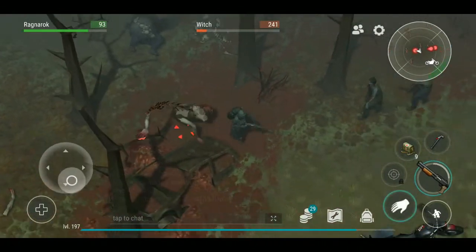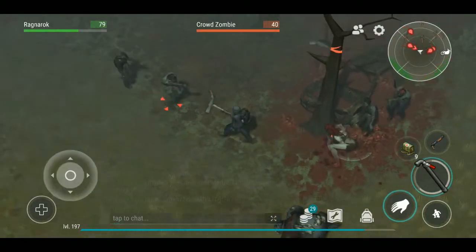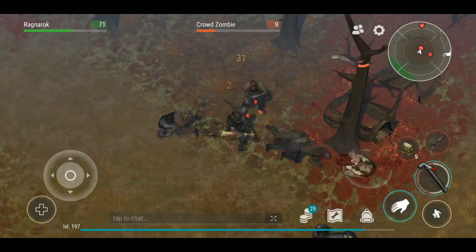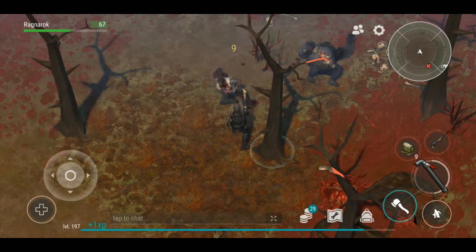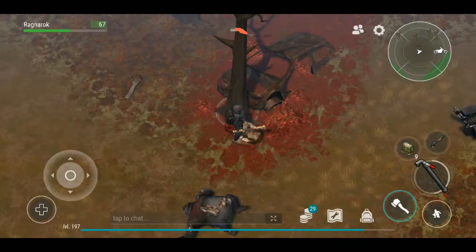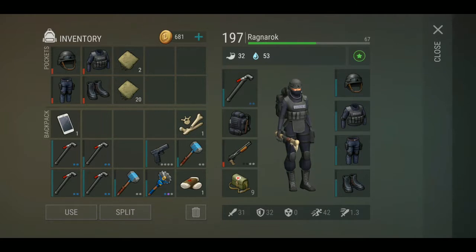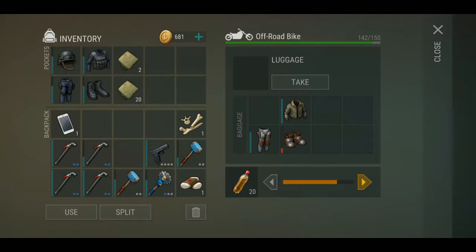Come here you armless prick — and there we go! That's how you kill the witch, and you stop the horde for 48 hours I believe. You get bones, and the first time you kill her you get her head, which I have down in my base. I don't know why it resets — let's drop these here.